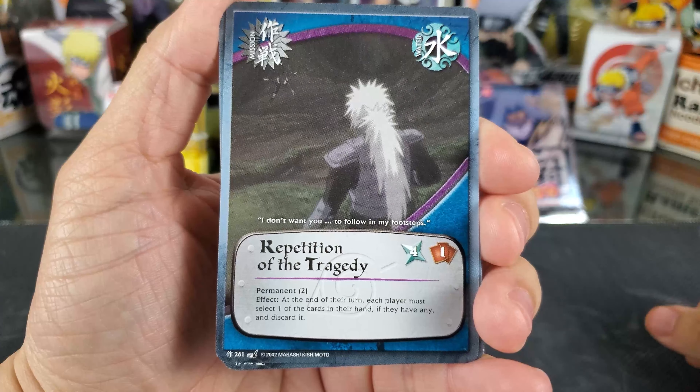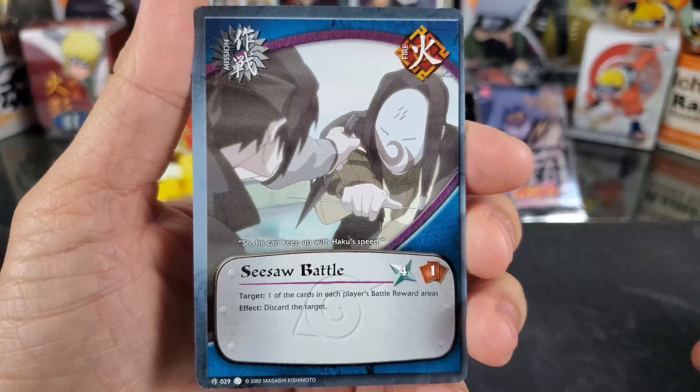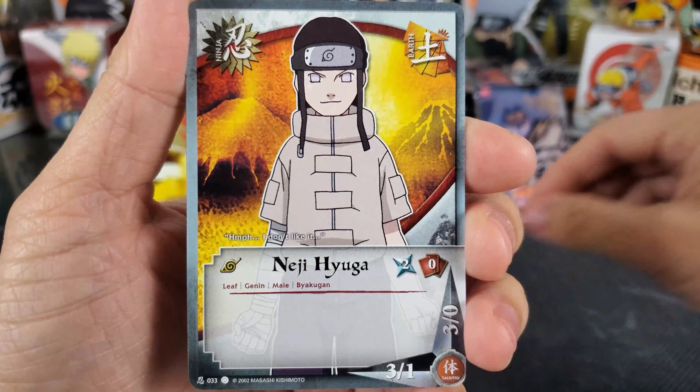Pack 2 of Path to Okage. First one will be our rare, Water Style Giant Vortex Jutsu. Next is our Holographic Diamond Pattern, Ichiraku Noodle Shop. Kurenai Yuhi, The Worst for Last, Disguise Jutsu, Seesaw Battle, Neji Hyuga, Bingo Book, Ibisu, and Summoning Earth Style Fang Pursuit Jutsu.